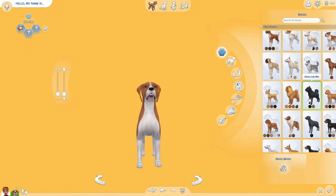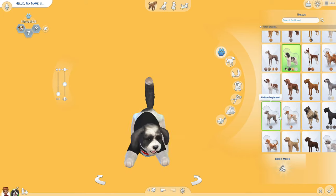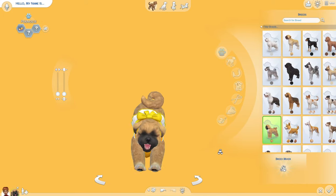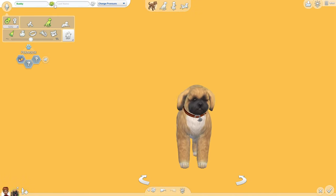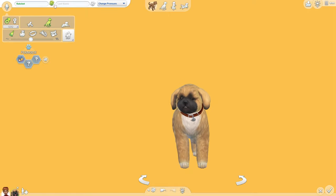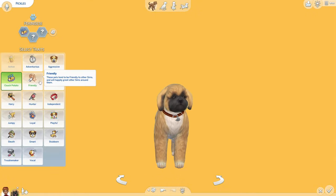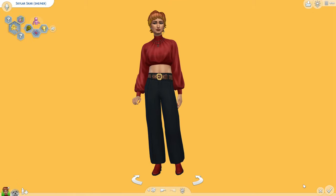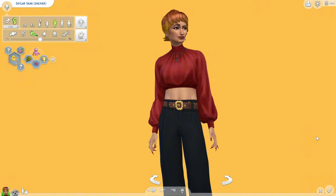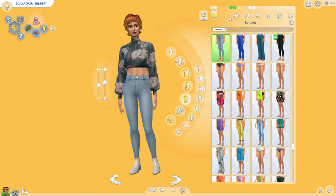Now moving on to the dog — named Pickles! They are a Couch Potato, Smart, and Friendly. I made them an elder because that's the only way to make a ghost pet, since pets can only die from old age. He's a cute little ghost dog.